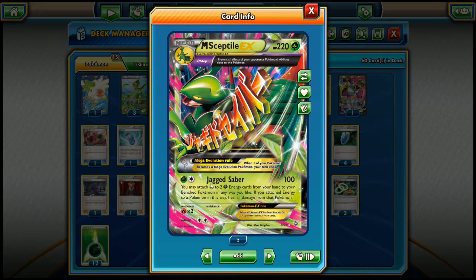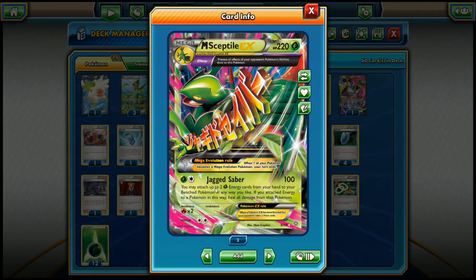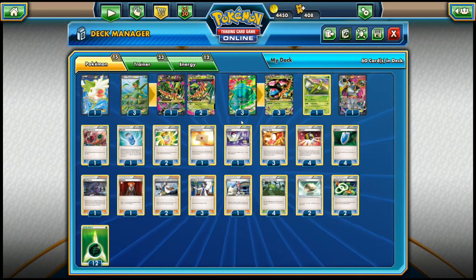Mega Sceptile EX's Jagged Saber costs a grass and a colorless energy, does 100 damage, and you may attach up to 2 grass energy cards from your hand to your benched Pokemon in any way you like — and if you did, you also heal all damage from that Pokemon. The strategy behind this deck is getting out Mega Sceptile EX, going for a Jagged Saber, then attaching 2 grass energies to the Mega Venusaur EX, after which it only needs 2 more energies for Crysis Vine.